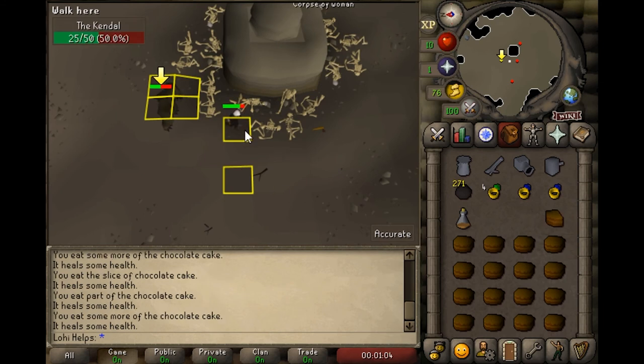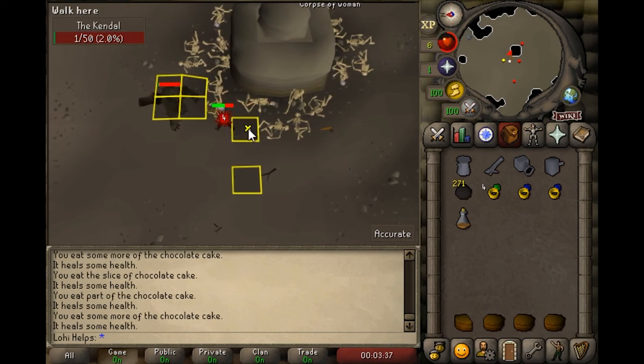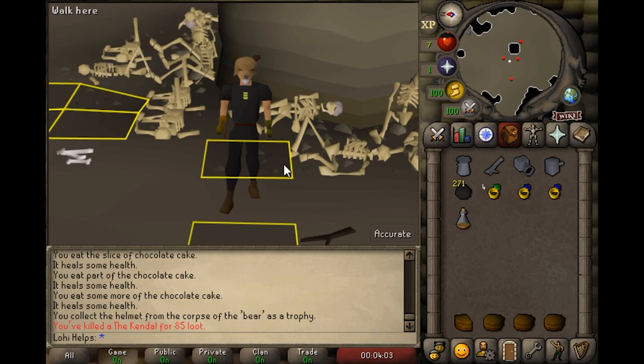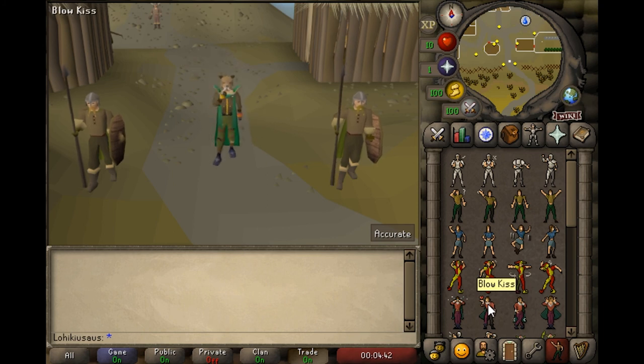Wearing ranged gear will give your cannon some accuracy. This was just a quick how-to video which I believe many skillers will find useful. The method is not discovered by me but I think it's a great one and therefore needs to be shared. Have a great day everybody and good luck killing the man in the bear suit.